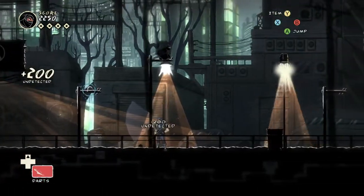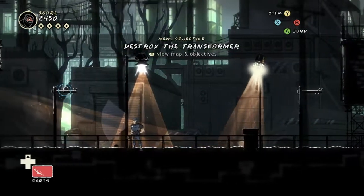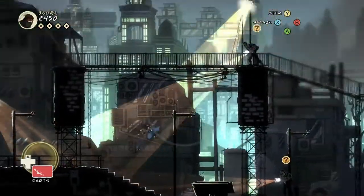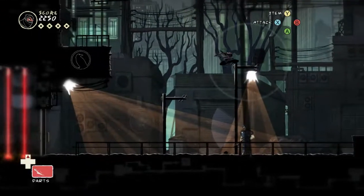The transformer should be close, but be careful. The catwalks are crawling with guards. Now, this is our first situational seal, so we have to reach the transformer in one minute. And here I am failing, because I just realized that, oh god, I have to run.